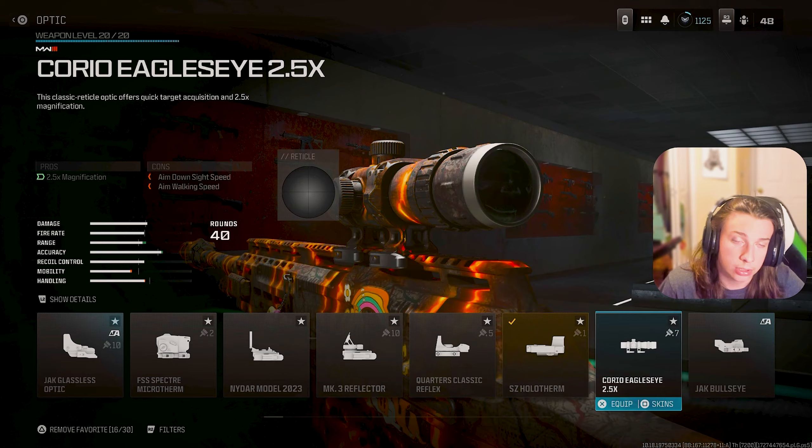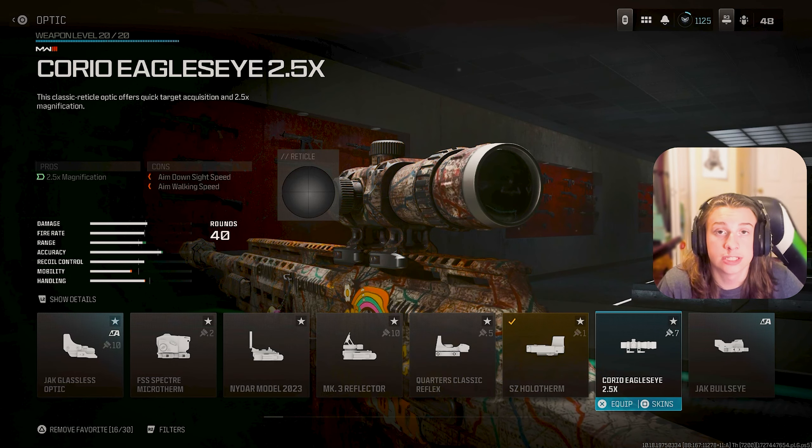For your optic, you can use anything. I was messing around using the Holotherm, but in the video I did run the Jack Glassless or the Eagle Eye. Those are mainly my top three picks: Jack Glassless, Holotherm, or Eagle Eye — whichever you prefer. For the stock, you want the Rifleman 200 Stock, which reduces recoil even more. Finally, for your magazine, use the 40-round mag as it's the most ammo.